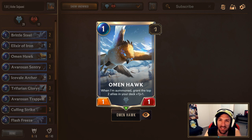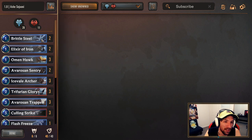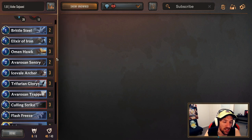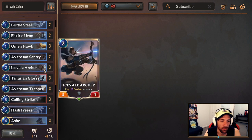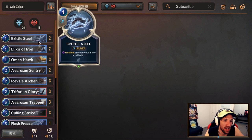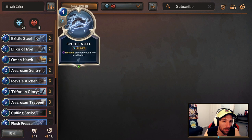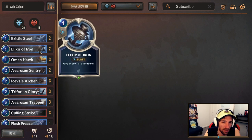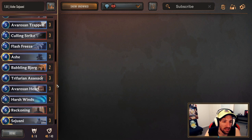Three times Omenhawk is definitely a very good keep in this deck. Omenhawk is just an insane card — when summoned, grant two allies in your deck, on top of your deck specifically, plus one plus one. Two Elixir of Iron and two Brittle Steel. Some Frostbites can be kind of slow, and in the end you do want to play your units on curve more than anything. Having every now and then the ability to Brittle Steel something or Elixir of Iron to buff your unit is good enough. Three of each is just too much and gives you clunky draws. That wraps up the list.